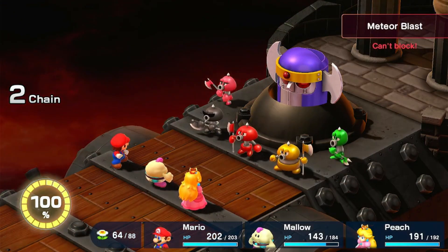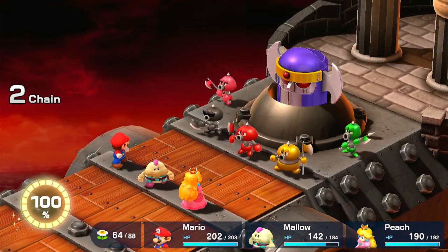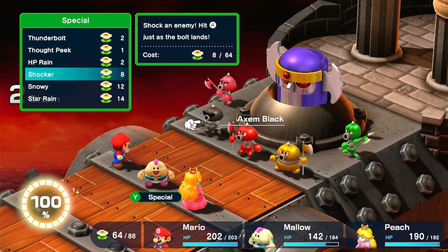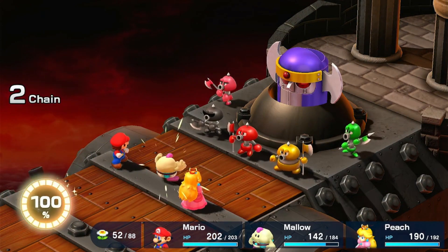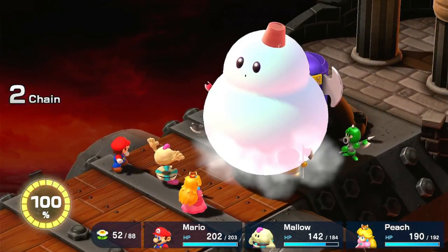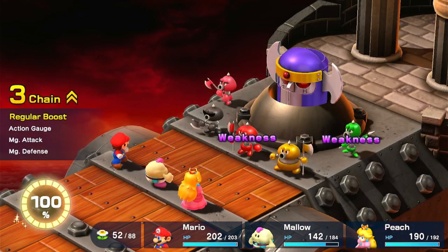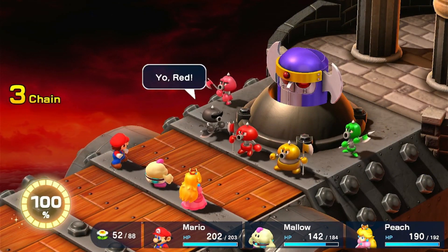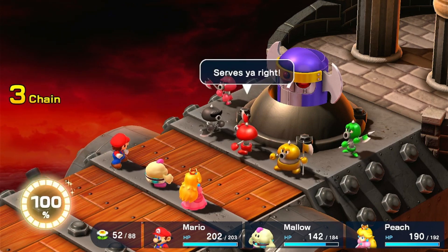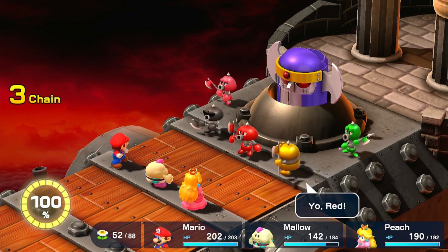Guard that — there we go, got the Tyranto Rex Blast. That's a really powerful move, nice damage. That's Snowy overall. Now Red and Green are weak to it. Yep, Red and Green are both weak to ice. And we took out Yellow too — I broke my shades! Serves you right. Oh, and we took out Green as well.